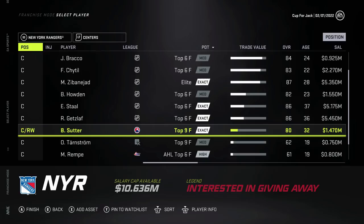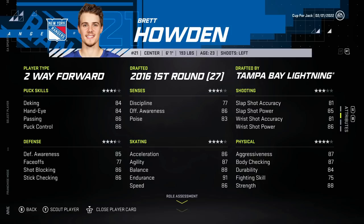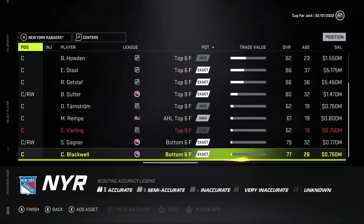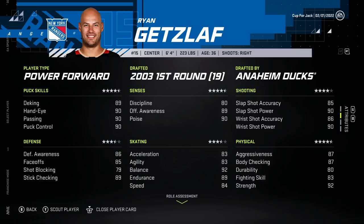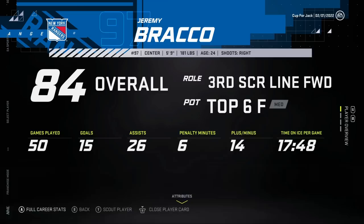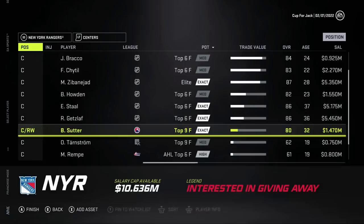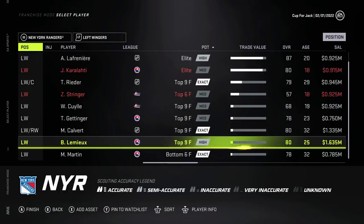Vitaly Kravtsov - he's 22 years old, a right-wing power forward. I would really like to get him. Now we need a center. Is there a playmaker center? Not Brandon Sutter. Howden is a two-way forward - that's what I'm saying, it's going to be difficult to make this work. Jeremy Bracco has way too high trade value for some reason - he's simulating amazing so the trade value glitch is definitely here to stay. Brandon Sutter is a two-way forward so that's not going to work either.